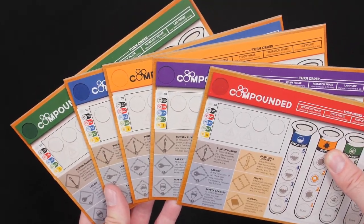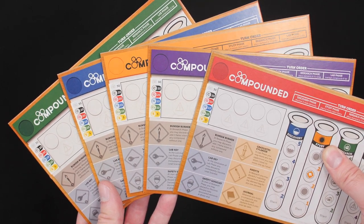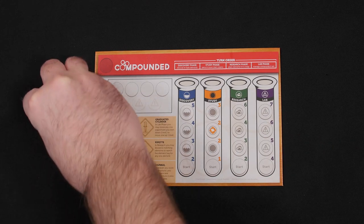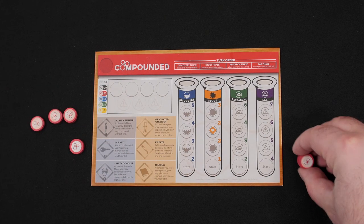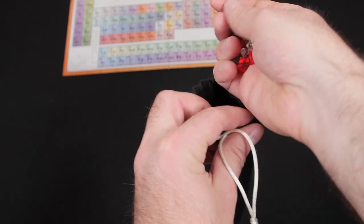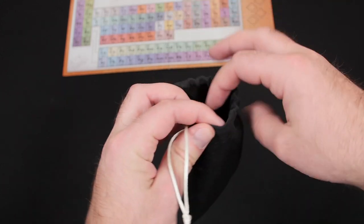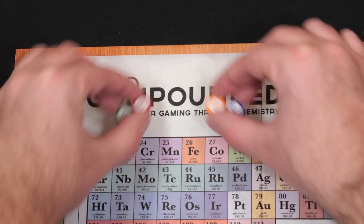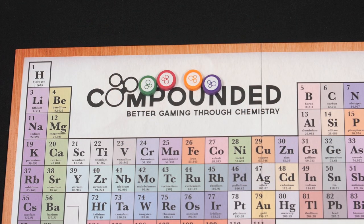All scientists, aka players, will choose a color: orange, blue, red, green, or purple. Each scientist will take one workbench, three claim tokens, one scoring token, and all four experiment tokens in their chosen color. Next, place all element crystals in the elements bag and shake it gently to randomize the crystals. Each scientist will place their scoring token above the scoring track — I typically put it on the game title, but you can set it off the board.